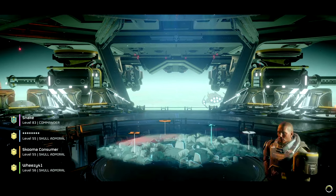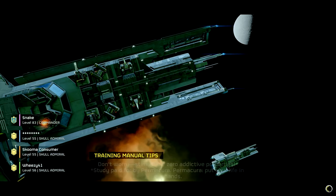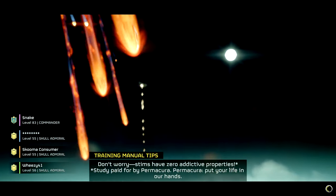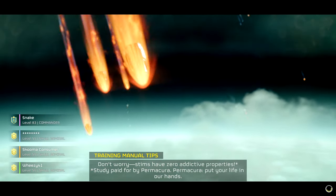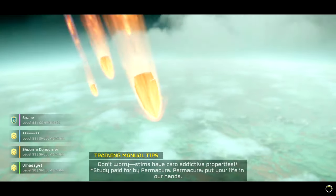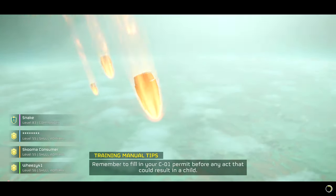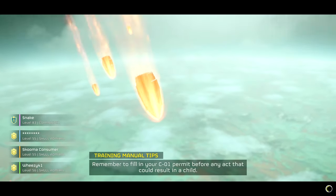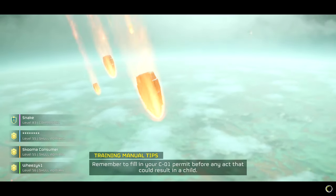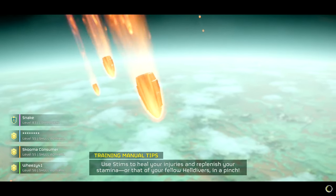There have been some tweaks to stratagems. They also made the scorcher, bile spewers, nursing spewers — basically anything that deals fire or puke damage where you could almost get one-shot — they've reduced that. So hopefully you should get less instant damage from puke and fire. There's also a bunch of weapon balancing stuff, so it'll be interesting to see where things have landed.